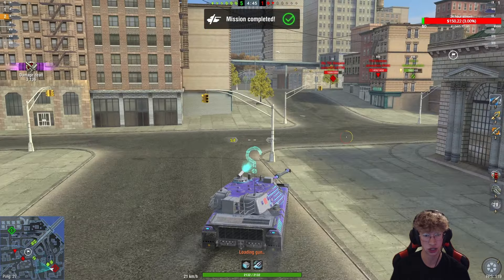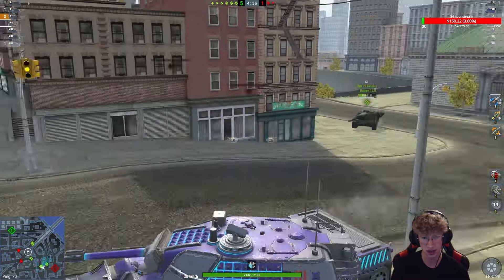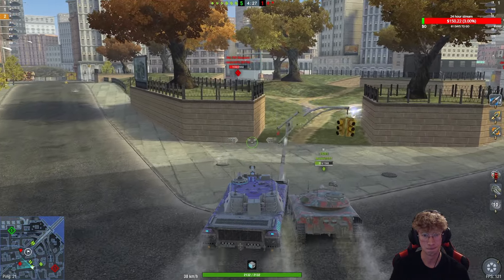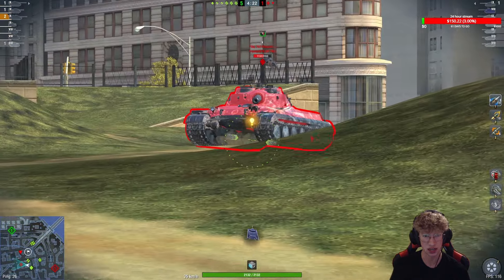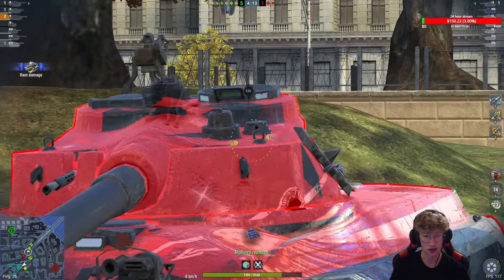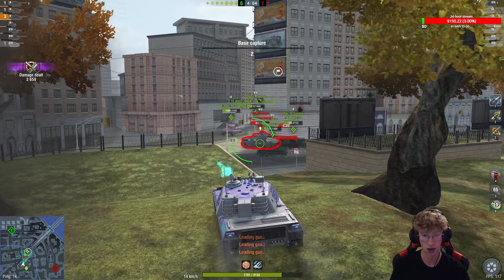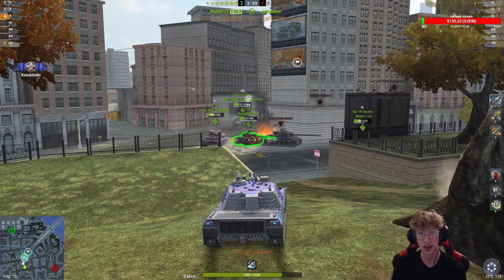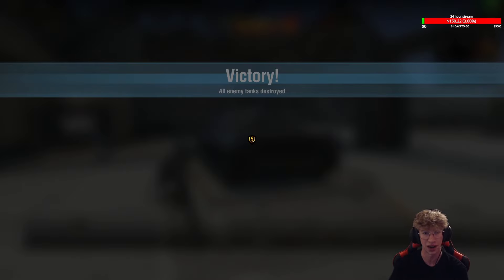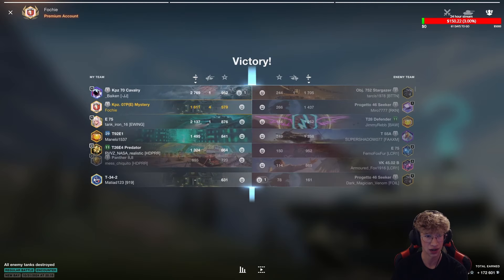I'm going to push towards the VK and the E75 to help our T92 get these guys out of the game fast. We pick up the kill on the VK, and we're getting out a lot of damage — already at 3K. We pick up the kill on the E75 too, and I'm making my way towards the remaining two players using the nice mobility. Even going up a hill, the power-to-weight is pretty solid. We ram the Object for some damage, pick up that kill too, and almost get blocked by a T-34-2 at the end. Game number one: four kills and 4,100 damage including the ram. We ace the tank on the first battle.